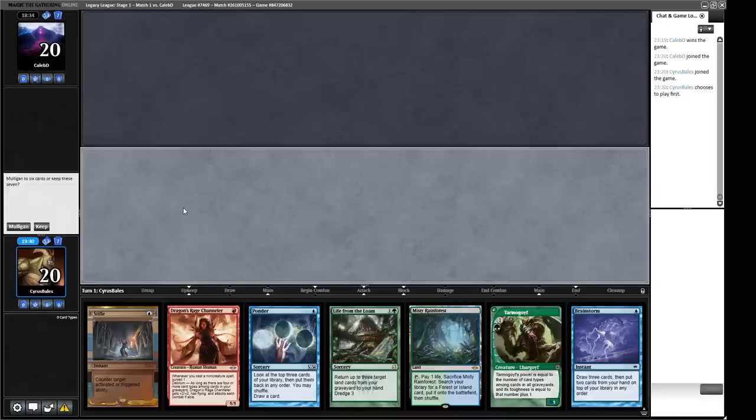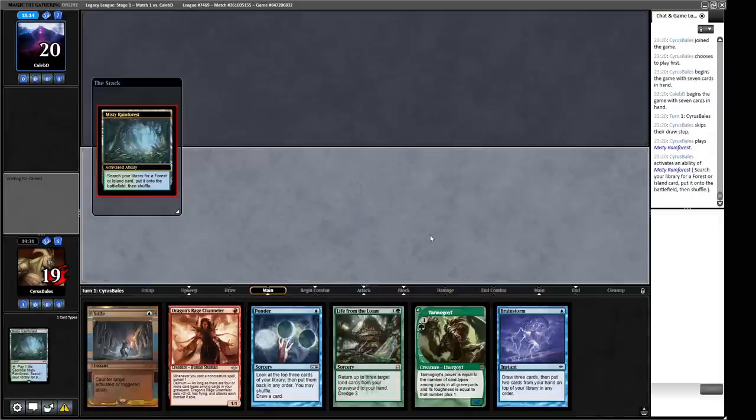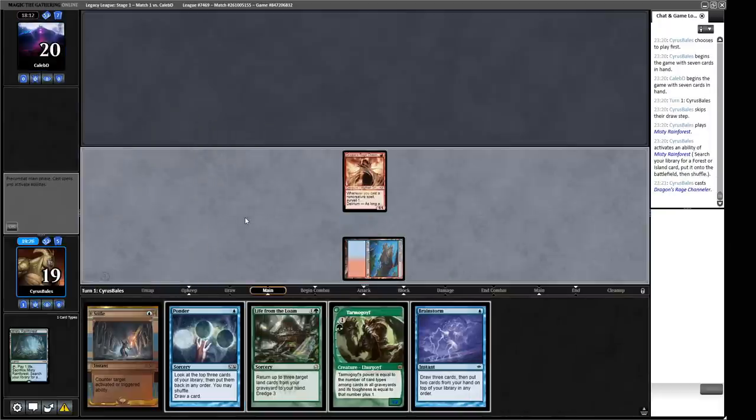On the play in game two, we keep this hand with Channeler into some other stuff. If we can find the Wasteland, we can do the Wasteland Lock, and that should be enough once we have a Channeler in play. Turn one is Dragon's Rage Channeler, turn two is probably Ponder — that sees four cards to look for a Wasteland. Misty Rainforest — sacrifice it, get ourselves a Volcanic Island. Get our pressure down first. Our opponent cannot win on turn one.